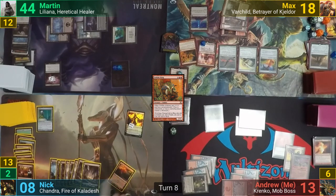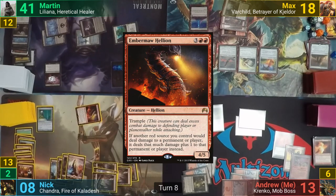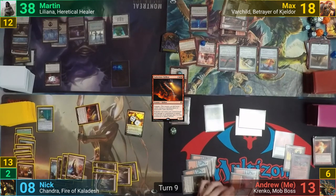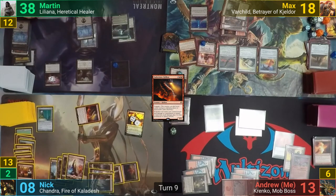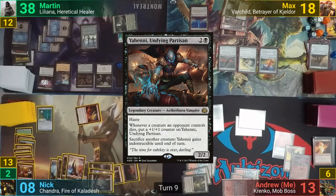Nick plays a Mountain and deals 3 to Martin with the Valakut trigger seeing it enter. Nick then casts a tapped Ember Maw Hellion and upticks Chandra, dealing 2 plus the 1 from the Hellion, for a total of 3, then passes to Martin. Martin plays a Snow-Covered Swamp and downticks Liliana to bring back the Crypt Ghast. He taps some swamps to help activate the Cabal Stronghold for 4 black mana, and plays No Mercy, then Yawgmoth, who comes in tapped.